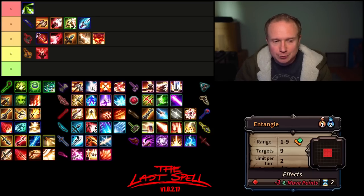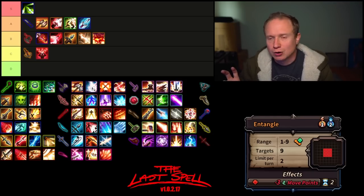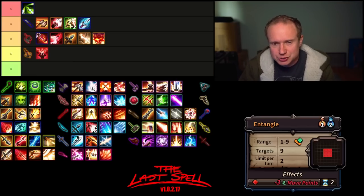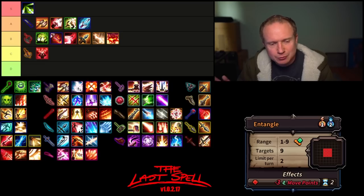Then we have Entangle, which for two mana is a snare for up to nine targets. It also comes with a nice debuff if you're playing an opportunism build and can be used twice per turn — so you're potentially debuffing up to six targets. This is the second best snare in the game. Snares can be really valuable if you are fighting bulkies or Twisted that you can't quite get down. I really like Entangle, and I think it's top of B tier just because it's not doing damage.